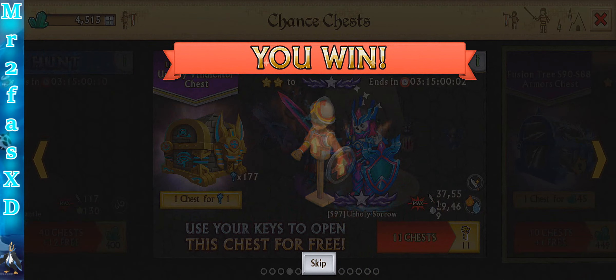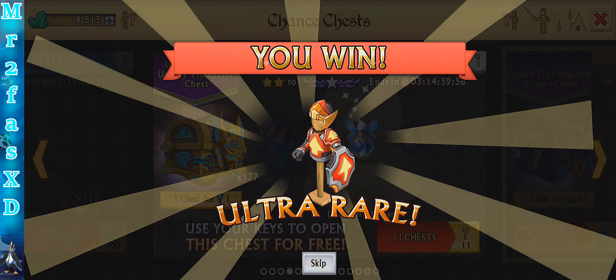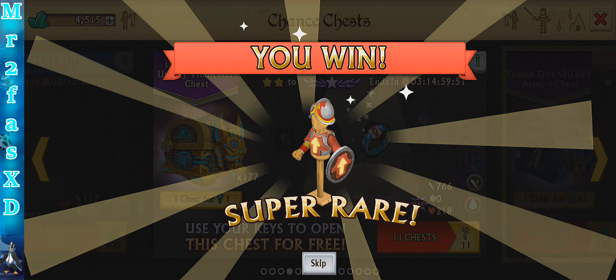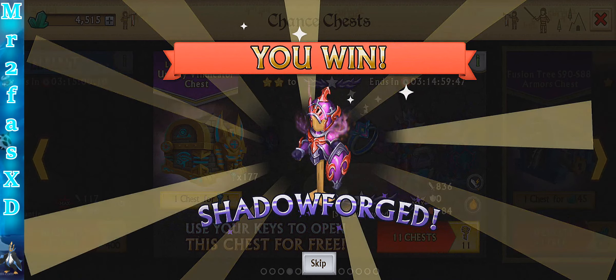I wish they would put a bit more red in that armor. But anyway — 298 keys until we get the ring amulet or we get the armor itself. So let's go right into it.